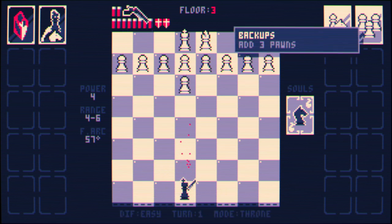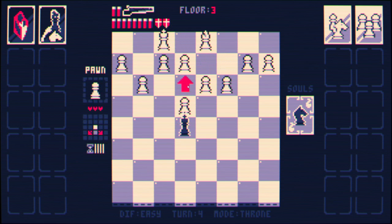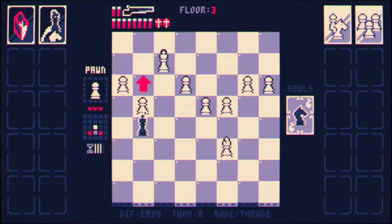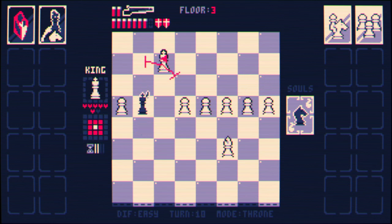Extra pawns? I'm always okay with extra pawns. So now we can jump over pieces — not something I've ever thought to do. And of course I'm not going to be able to do it right now because everything's in threat, right? Like, we can't do it now either. We could do it now except I'm still in threat by the king. Jumping over pieces seems very circumstantial.